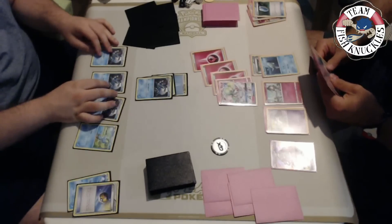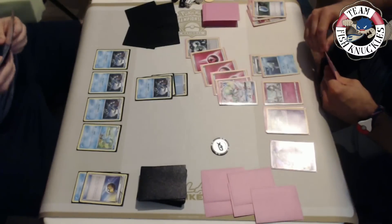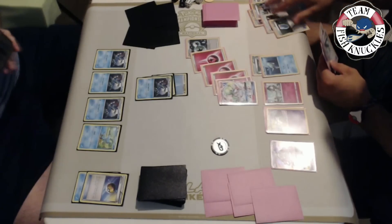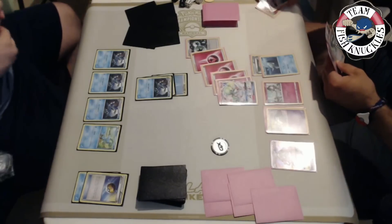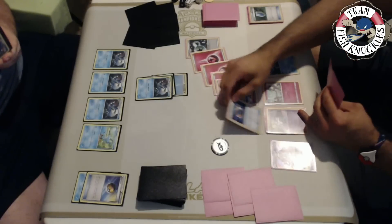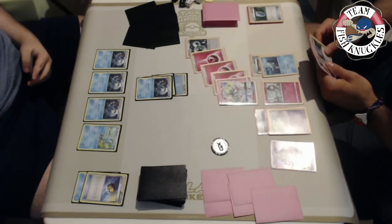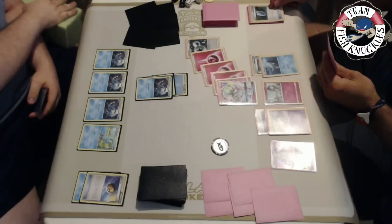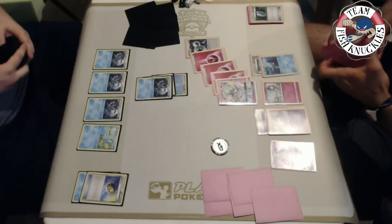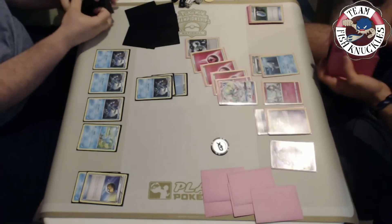Vlad's got a VS Seeker, a Mallow - but right now he doesn't have a Ralts or an Ultra Ball, and he doesn't play Level Ball in his deck. This is something we talked about in the earlier video - we really really wanted Level Balls to search out multiple basic Pokemon. A DCE is attached to the active. Vlad could Mallow to put Octillery and Gardevoir on top of the deck or Octillery and Ralts - this gets Mallow into his discard pile and lets him hit Octillery next turn.